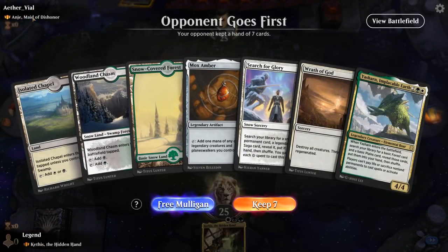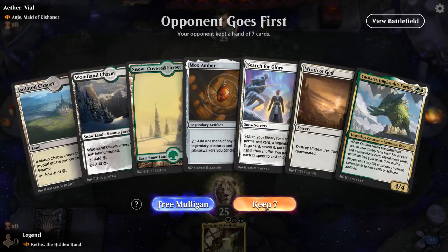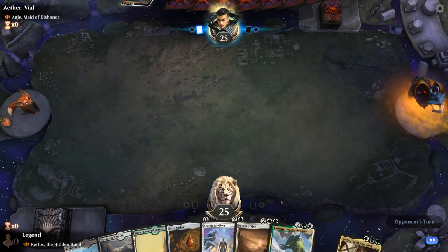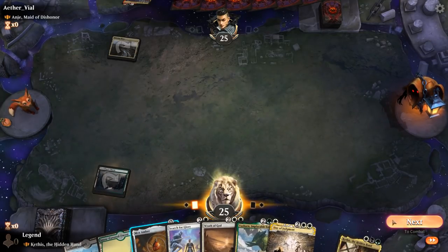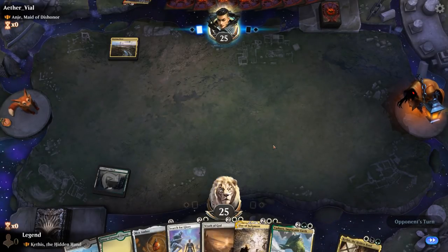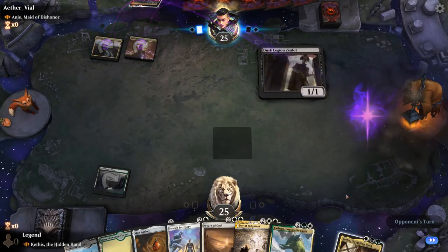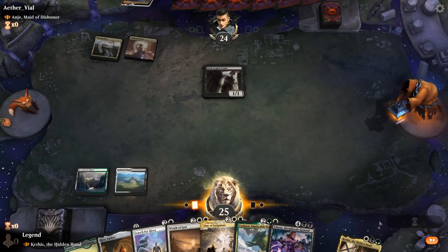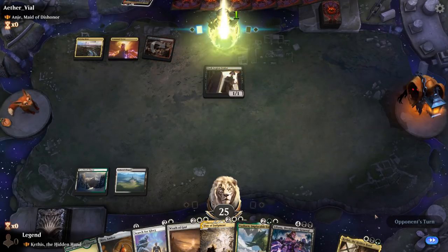We're on the draw facing the Maid of Dishonor — some sort of vampire blood-synergy deck. My hand is fine: Search for Glory to find any legendary we want, Yasharn to hit land drops, and a couple of sweepers in case the opponent runs an aggressive creature strategy. I'm not sure yet what I want to find with Search for Glory. Dusk Legion Zealot for now — we'll pass it back. Could just play Kethys next turn.